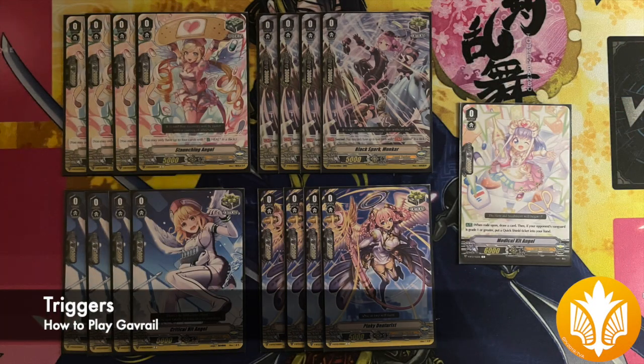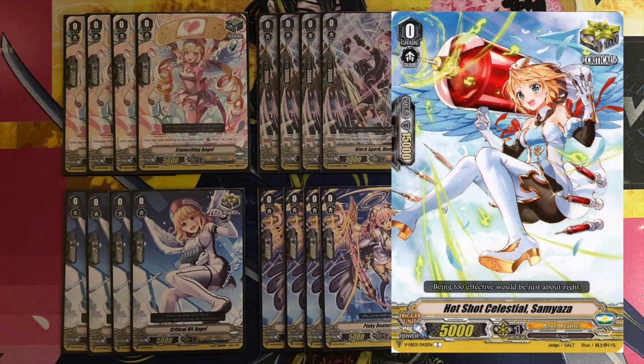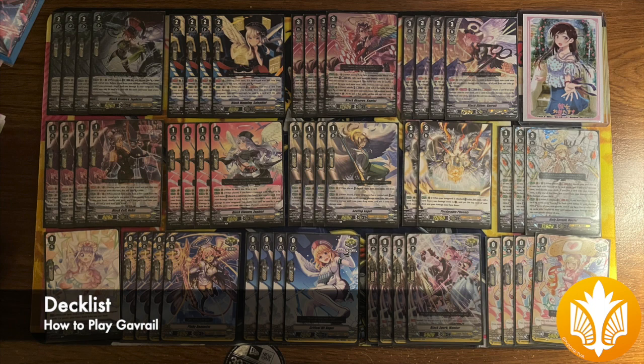Our triggers are an aggressive lineup of 12 crit and 4 heal. You can go 16 crit super easily in this deck, and it is recommended to accelerate game state and maximize effectiveness of your Hamiels. With all these pieces put together, this is our decklist.